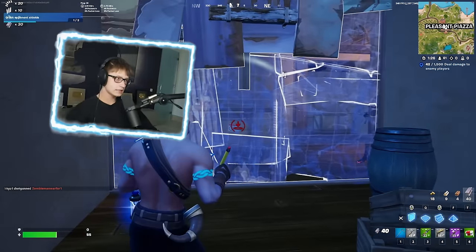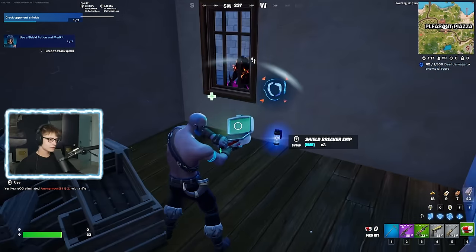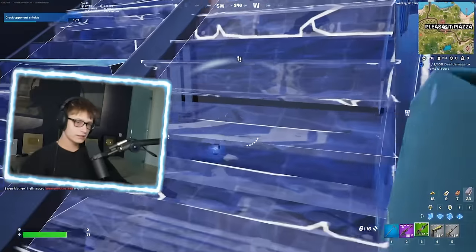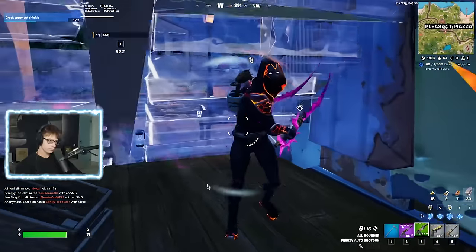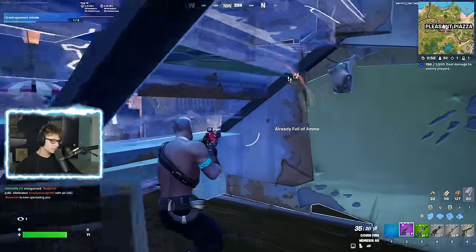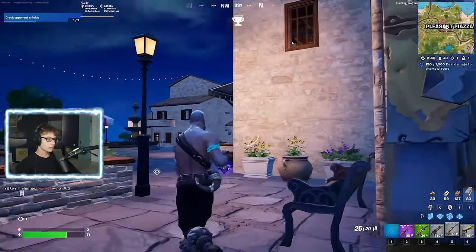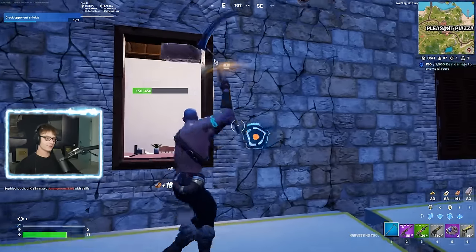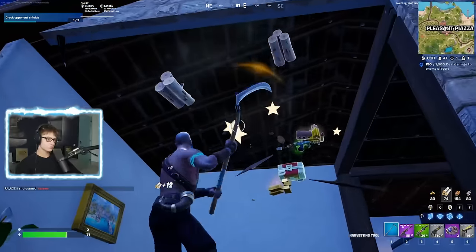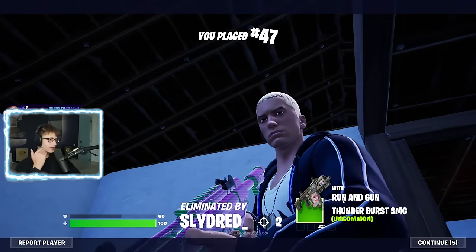The animations feel weird, I'm not gonna lie. Cover Fire Nemesis AR - what? Why does the med kit take one second to pop? Why did the med kit take one second? Killed him with a Hyper SMG - what is going on in this game? I got a scope, a mag - looking at attachments in the bottom right. We still have shockwaves. Hopefully they kept the pump - I love the pump. I don't think they did though. There's a whole new set of weapons. All right, GGs - run and gun, Thunder Burst SMG.